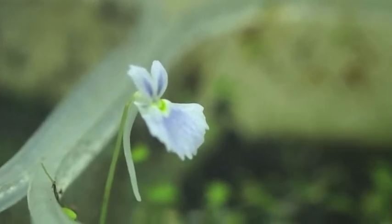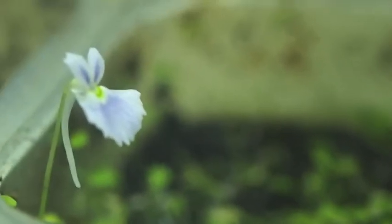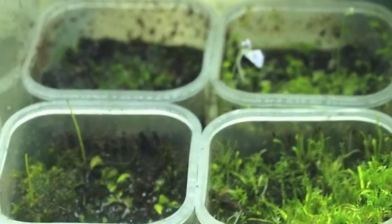I'll start off with the Utricularia sandersonii blue, which has actually flowered and is putting up a few more inflorescences. There's another one coming up there. That's what the flowers look like — kind of a fringed edge, angry bunny look instead of the standard sandersonii look. They're still pretty small, but bladderworts are tiny in general. There's the whole bladderwort setup.